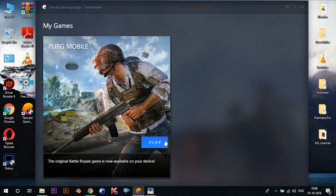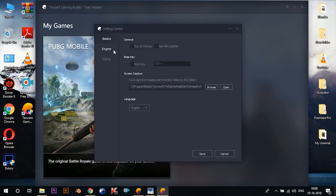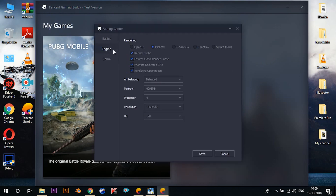Don't press the play button just yet — first we'll need to set the settings depending upon your graphics card. Press the three dashes and click on settings. Click on engine and set the rendering to DirectX. If you don't have any graphics card in your system, follow exactly what I do: check prioritize dedicated GPU, then under the anti-aliasing option choose close, then change memory to the amount of RAM you have and processor to the number of cores of your CPU.